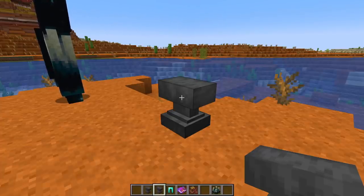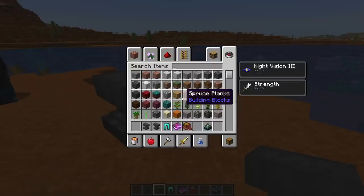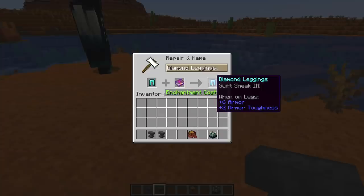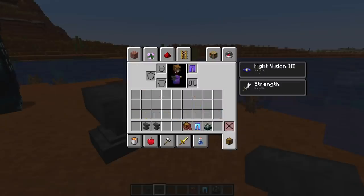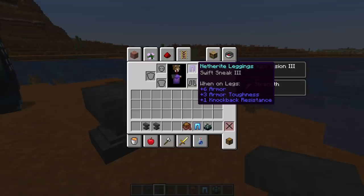One more thing ported from the experimental snapshot is the Swift Sneak enchantment, which allows you to sneak faster. One change has been made though — instead of putting it on your boots, you can now put it on your leggings, which is very welcome because there were already a lot of enchantments for boots that you couldn't combine. There's definitely still a slot available on the leggings, so currently it's the only leggings-exclusive enchantment and there's really no reason not to have it.